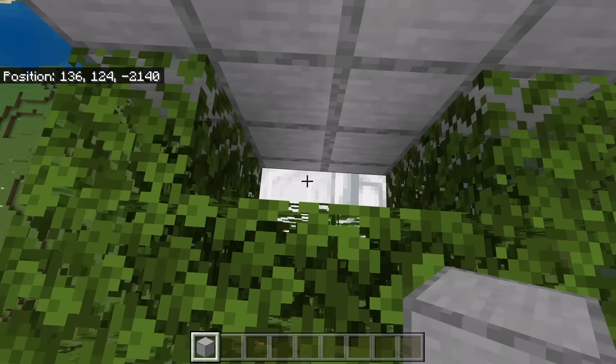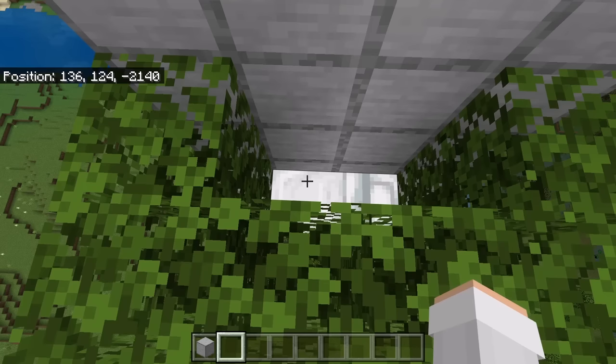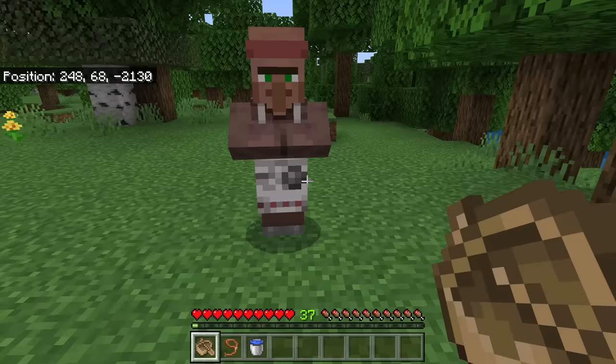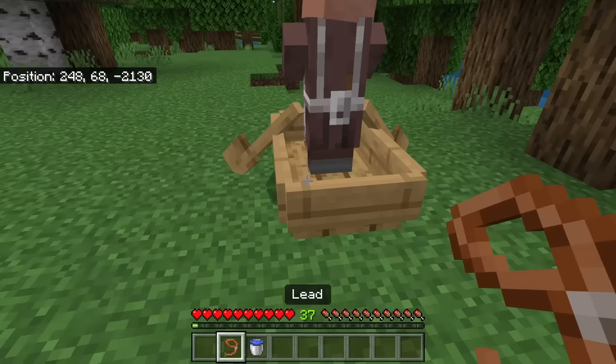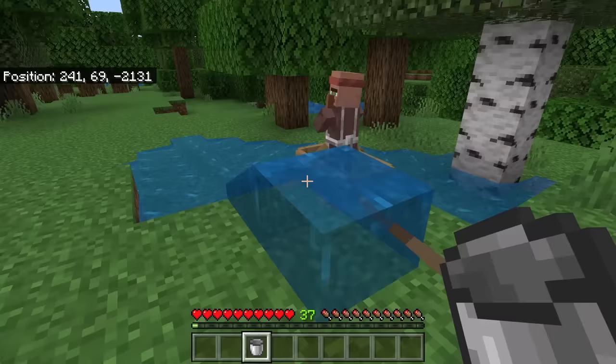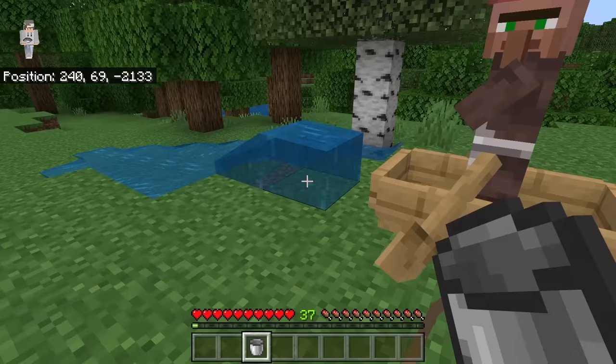The next step is to bring a villager over to that spot. If you are in survival mode, one easy way is by using a minecart and rails. If you choose to do that, after transporting the villager make sure you break the minecart and rail system. Another easy way is by using a boat and lead to bring it near the farm, then using a bubble column to transport it up. To transport using a boat and lead, first place a boat next to a villager. Once the villager gets into the boat, attach the lead to the boat. Then walk over to the farm. To transport the boat up a ledge, place water and pull the boat up. Don't walk too fast, otherwise the lead will break.